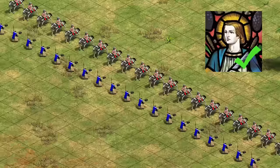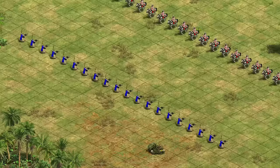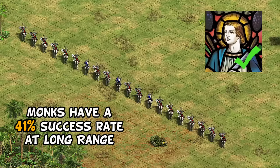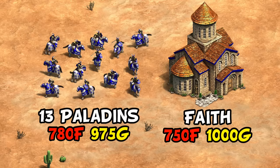If we give the knights Faith, the monk's success rate at close range drops to just 10%, so practically speaking, the knights will basically always win. Likewise, if they start converting a knight at their maximum range of 9, without Faith, the monks succeed in their conversion functionally every time. Repeating the experiment but giving the knights Faith, that success rate drops to 40%, so there's really no question — at close or even long range, Faith has a very noticeable impact. The problem here mostly comes down to cost, and whether it'll actually swing enough conversions the other way to justify getting this instead of an extra 1,700 resources worth of units.